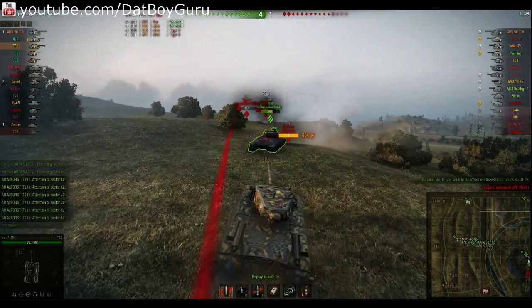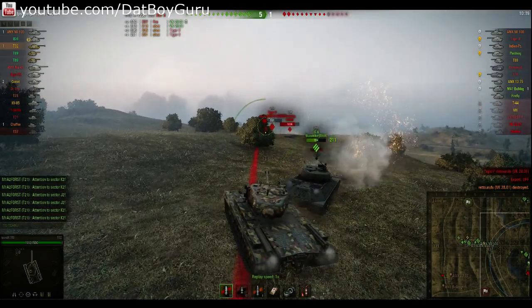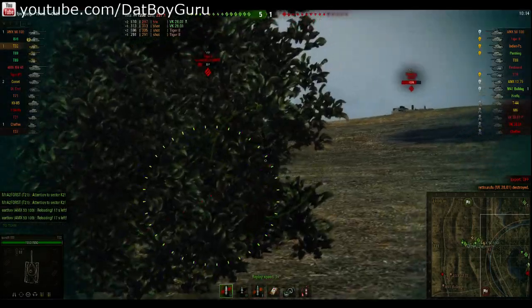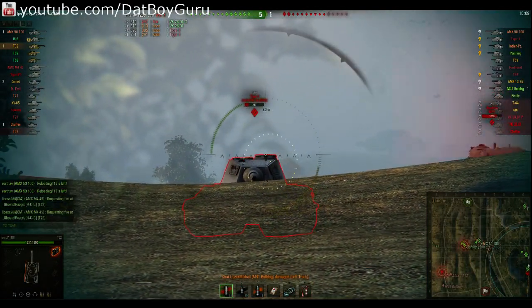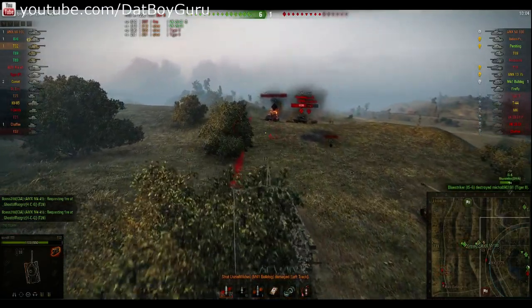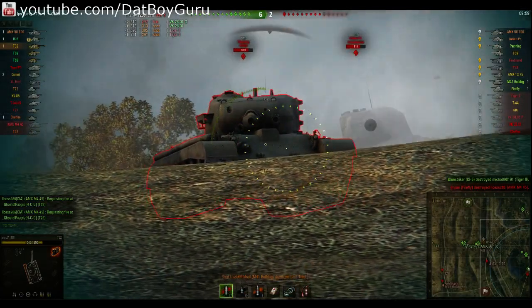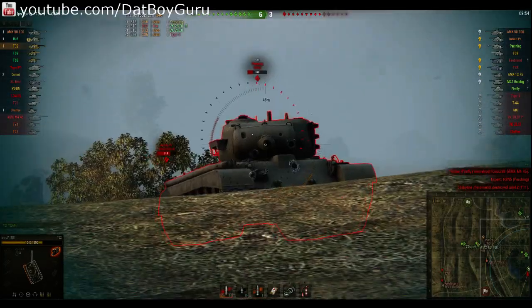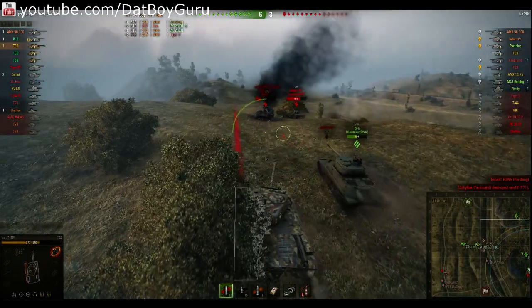I put the VK 4502 on fire — very fortunate to kill him there. I try to get past the IS-6 to help him out a little bit. There is the Tiger II — I try to snipe his cupola but I don't take him out, someone else does. Someone is shooting us from down there and I don't know who it is. I can go through this Pershing easily, so I shoot at him while giving him an angle on my tank, and there's the Indian Panzer as well.